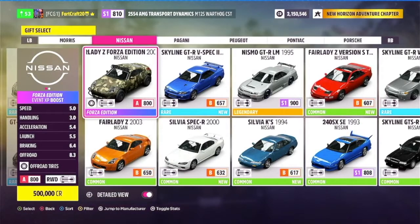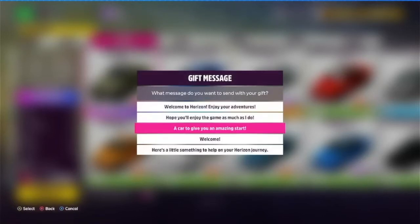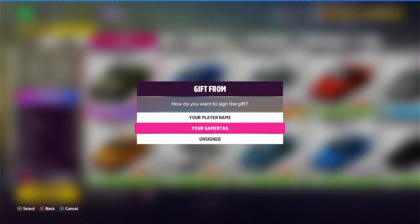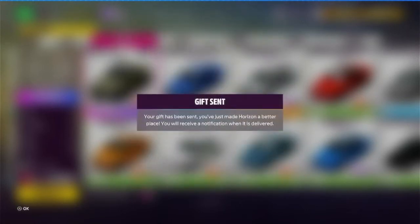Alright, the next one is a Nissan Fairlady Z Forza Edition. This gives you an Event XP boost. We are going to gift this one to new players. We'll do 'Hope you'll enjoy the game as much as I do,' Gamertag, send gift. And it's been sent. Now we go to the next car.